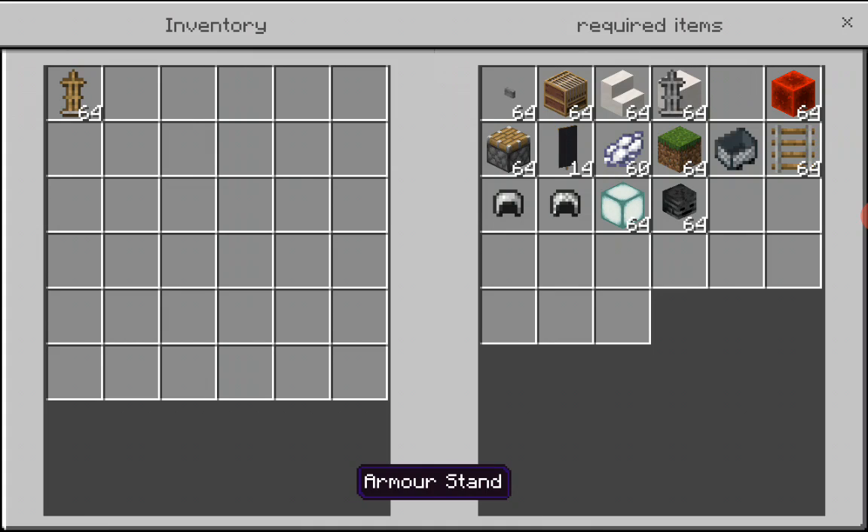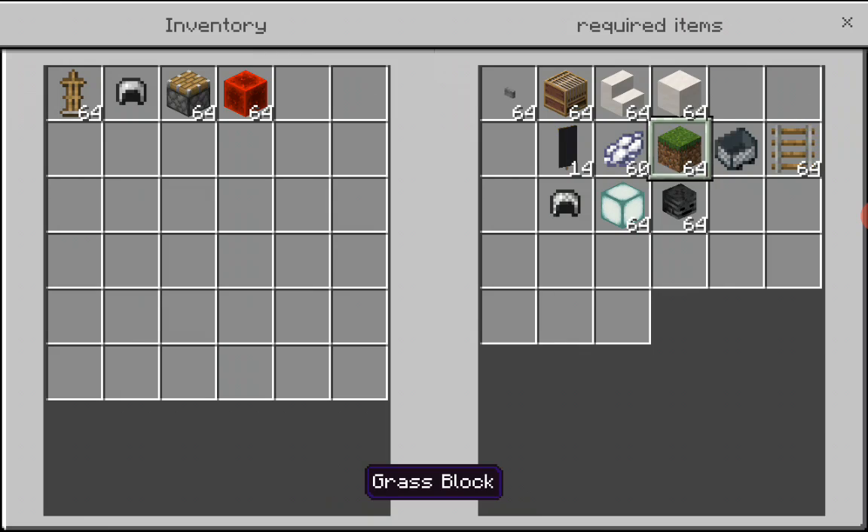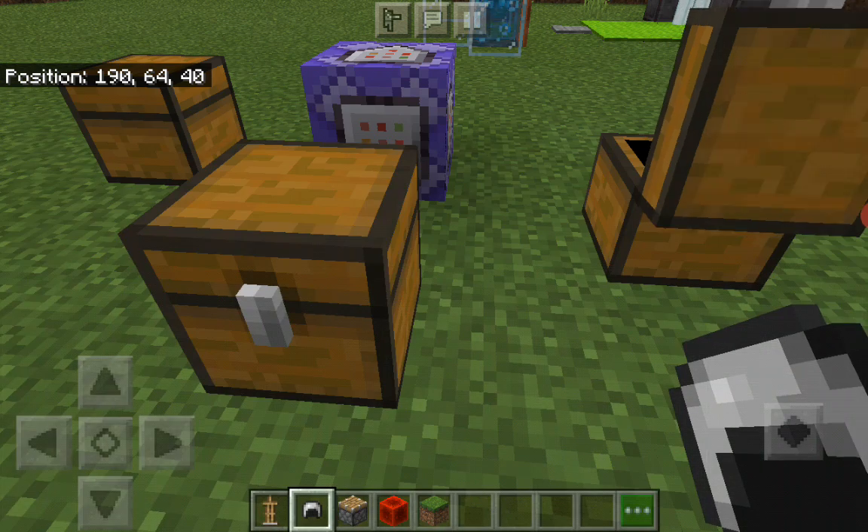So at the start we need an armor stand and then a high-end helmet. Of course, don't forget the pistons and the redstone, and some blocks — so I am taking this block.